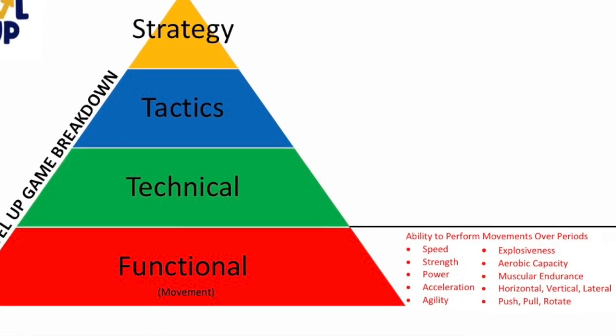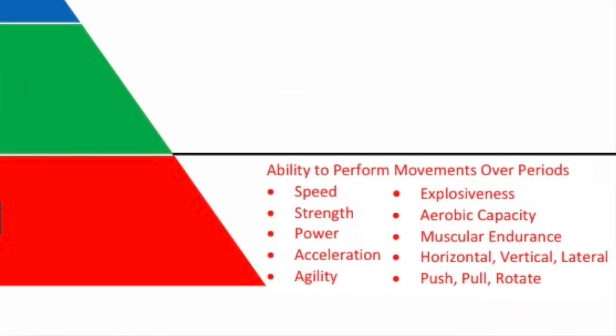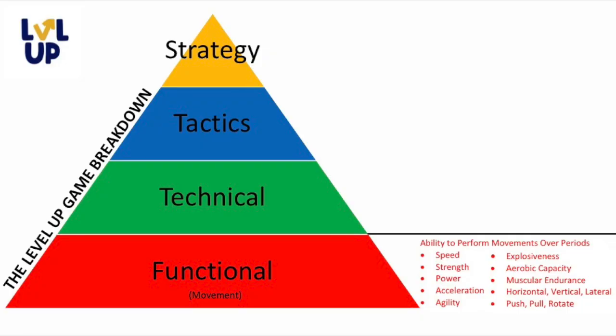Functional ability can consist of speed, agility, quickness, strength, power, and explosiveness. All those words you typically find in the gym have to be taken care of first before you can begin to play any game. That's what the foundation of the Level Up Rugby game breakdown is built upon.